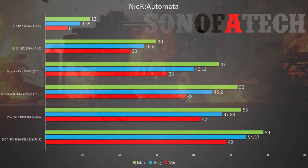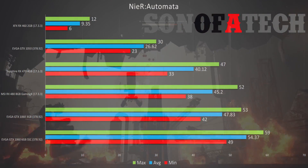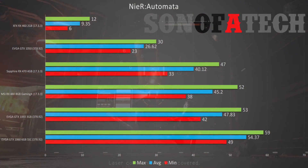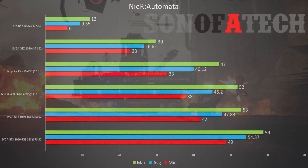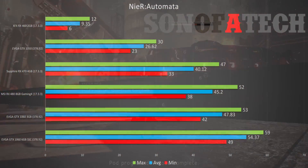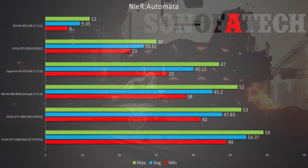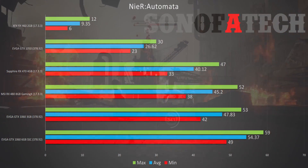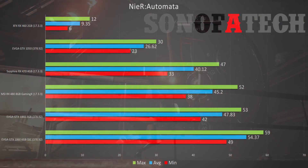Things do get better with the RX 470 4GB. It appears that once AMD gets over a certain VRAM threshold, performance improves — I'm not sure if something on the back end is cutting settings for the 2GB card. That said, you will get playable frame rates with the RX 470 4GB: a minimum fps of 33, an average of 40.1, and a max of 47.